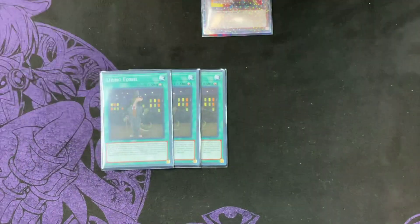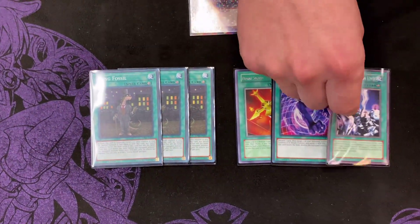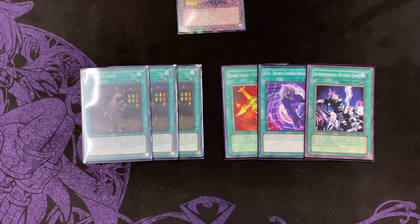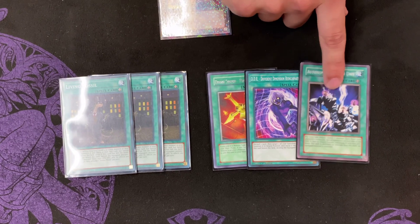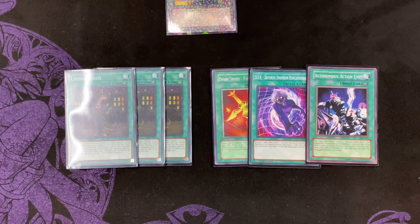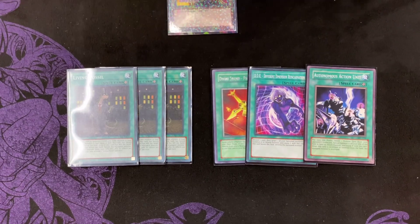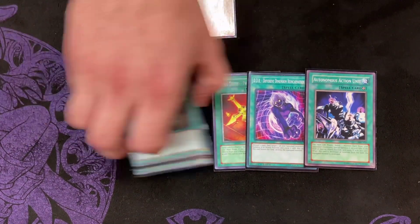For the equips, you play three Living Fossil, one Phoenix Blade, one DDR, and one Autonomous Action Unit. This is basically just for the Armageddon Knight combo, and drawing into it is so good because it's not once per turn. DDR is for when I want Omega or Aqua Dolphin to rip more cards out of the hand. It's so good.